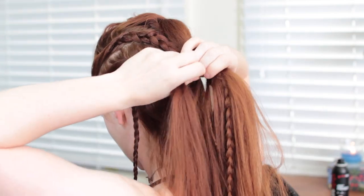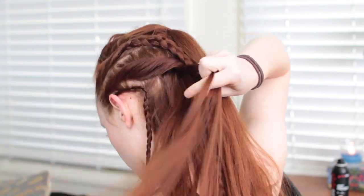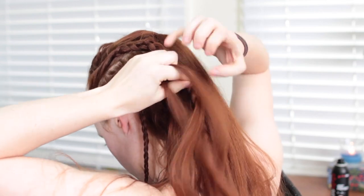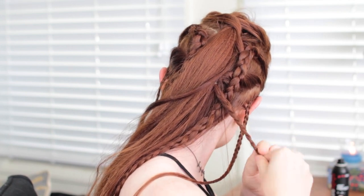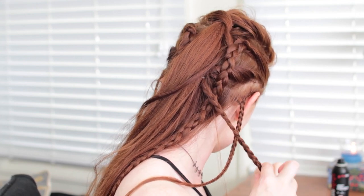Finally, there are a couple more braids starting at the back of the head. Pick up some hair from underneath the ponytail and make two regular braids, so that one falls over each shoulder when you're done. For a last and optional step, you can add beads to the ends of your braids like Aloy has, if you so choose — those would be chunky blue and red beads on the larger braids.